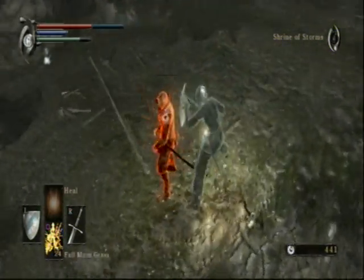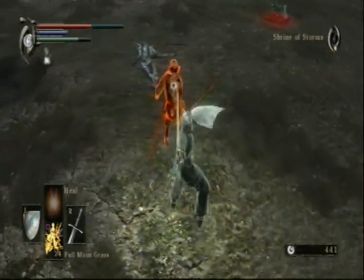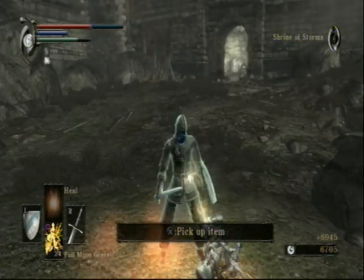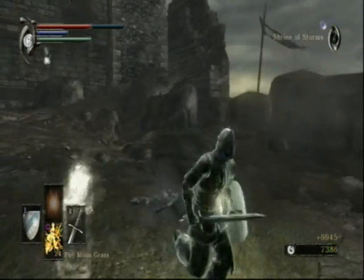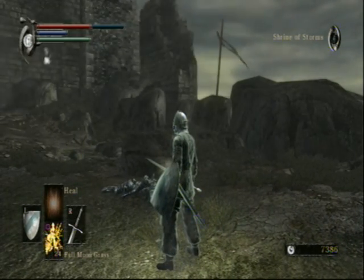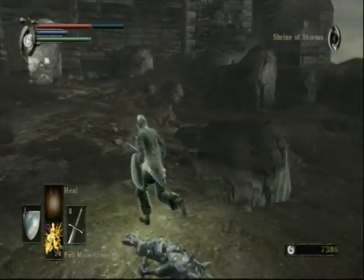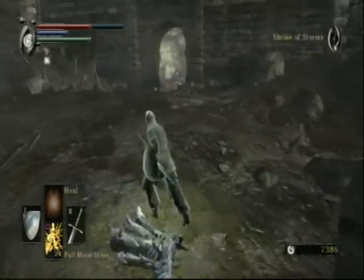He's not quite dead yet — it's very close. Usually he'll start trying to eat some full moon grass and heal himself, but you don't give him a chance to do that. He gives you the Hiltless, which I think we already had — we actually found the Hiltless in 4-2, in that cavern with all of the phosphorescent slugs. I think the idea is that Satsuki maybe got eaten by phosphorescent slugs and that's like his resting place.